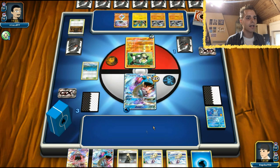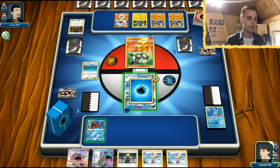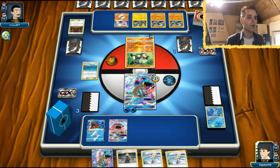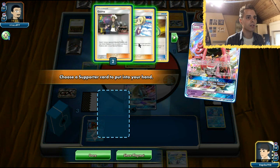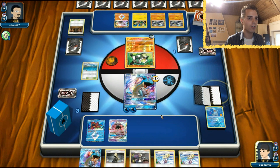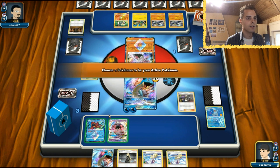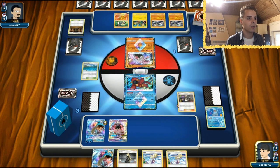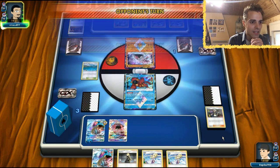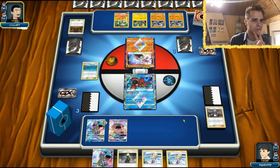There is not even anything in our deck anymore. We have to get out Tapu Lele - there is no other way, otherwise he just destroys us. There is still one Guzma left, so that is cool. He can never use counter energy anymore at this moment. Let's target this Diancy. Hopefully he is stuck and we draw into something. How many energies do we still have left? Two energies.